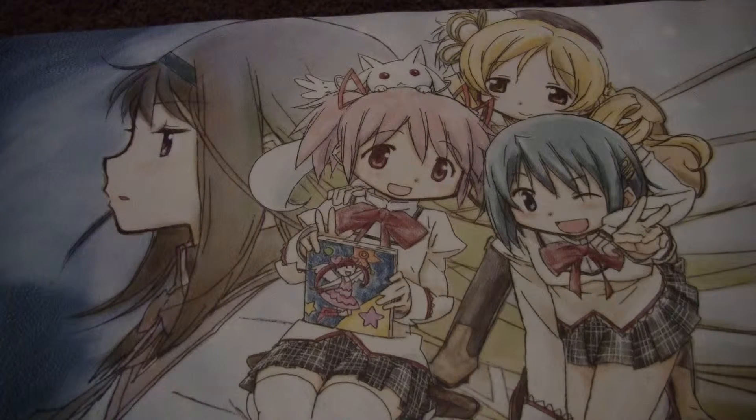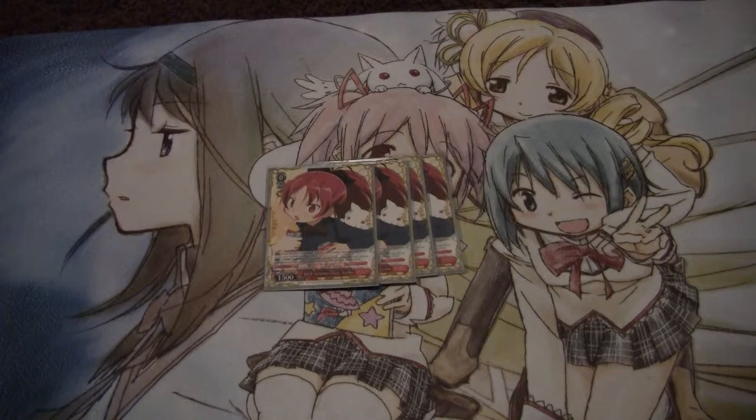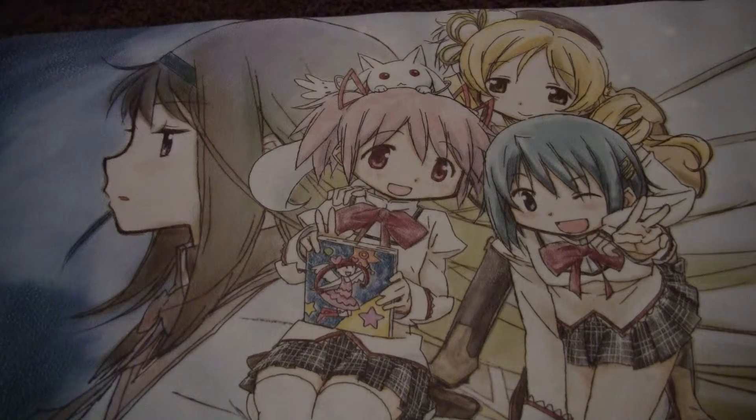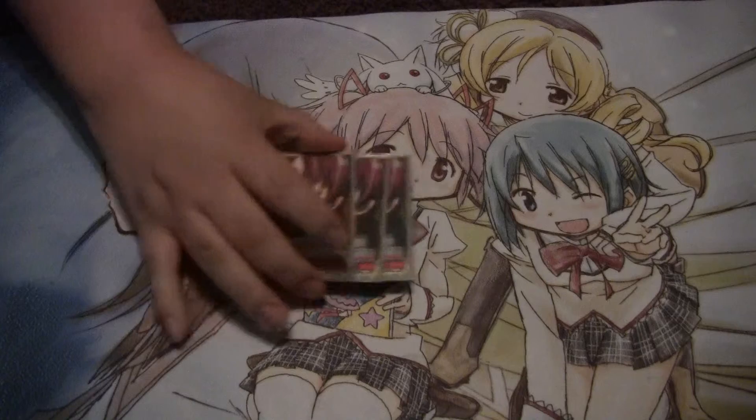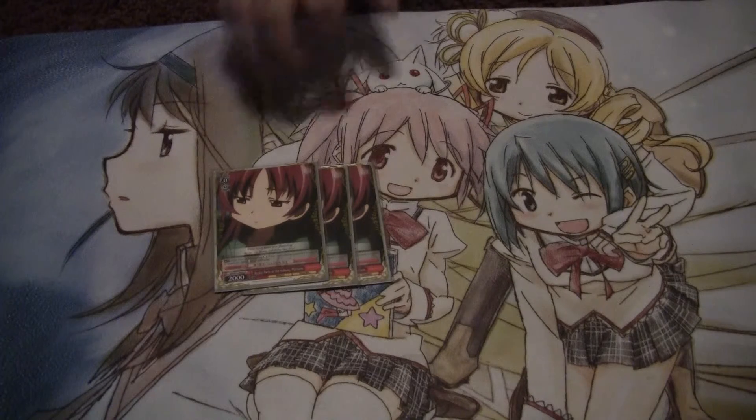Then I play 4 Mile Autumn Days Kyoko. They are my 1500 suiciders with shift. These are really good because usually I get bad cards in my hand, I just clock this, grab 2, and then shift it out with no problem. Then I have my 2k suiciders — Kyoko Parts in the Subway — just the generic 2k suicider, nothing special.